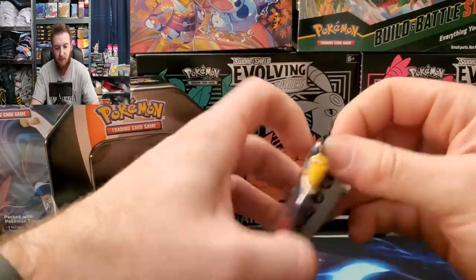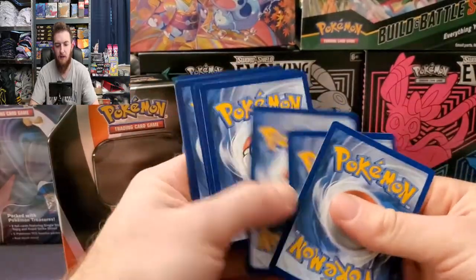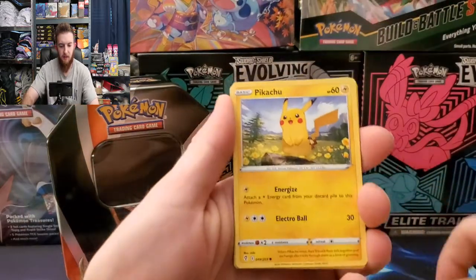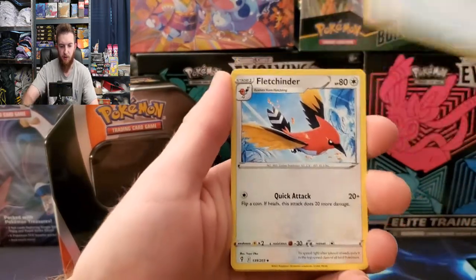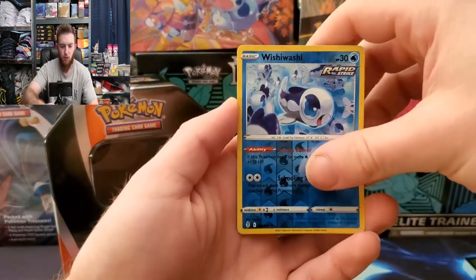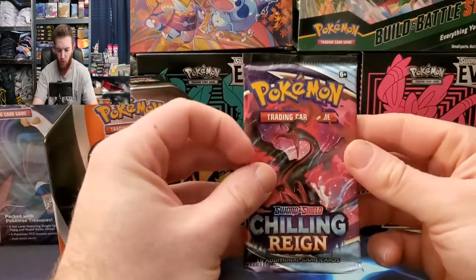The four packs we get are Evolving Skies, Chilling Reign, Battle Styles, and Sword and Shield base set. Let's pop Flareon right there and start off with the Evolving Skies pack. Here we go: Pikachu, Goomba, Rufflet, Lotad, energy, Scroll, the Flying Dragon Lantern, reverse Wishiwashi, and Gorebyss for the rare.